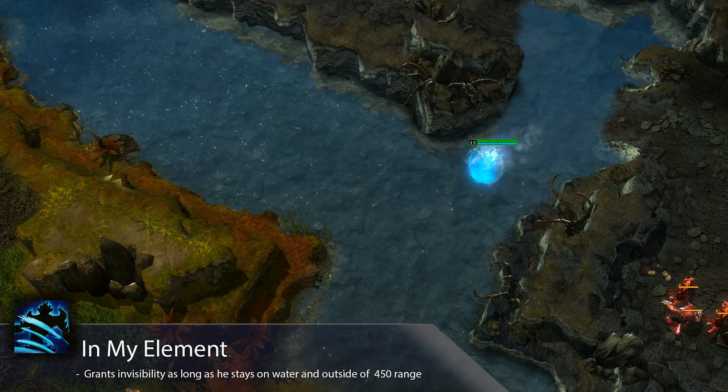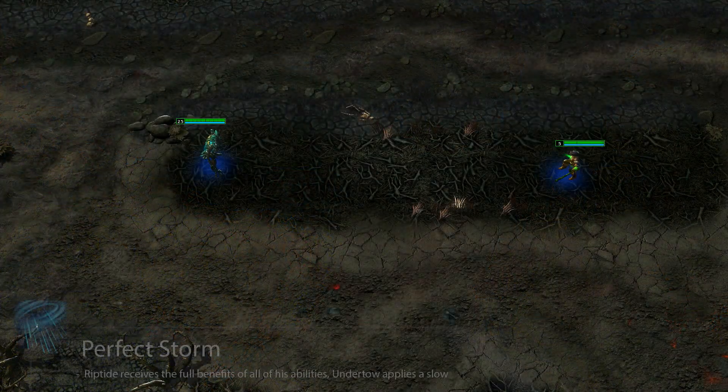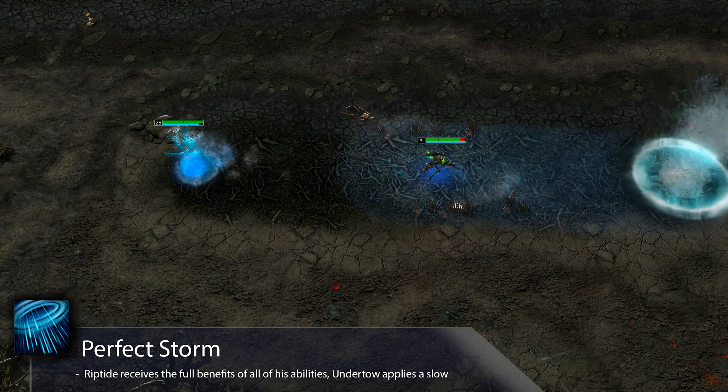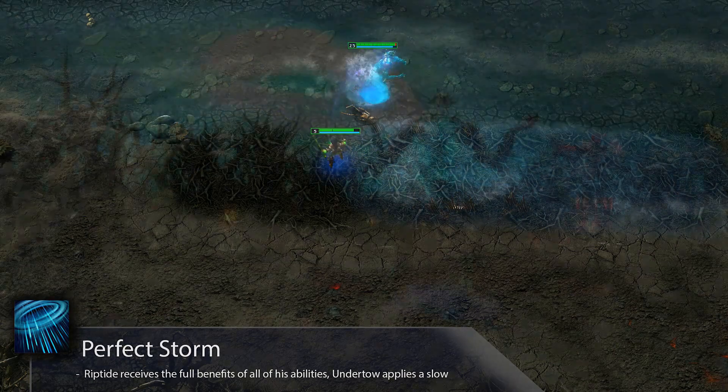In My Element is active while Riptide is in the river, so he should be laned mid whenever possible. Riptide's ultimate ability, Perfect Storm, covers the entire map in water, allowing Riptide to receive the full benefits of all of his abilities. All of the puddles created by Undertow now become deep puddles and any enemies inside them are slowed.